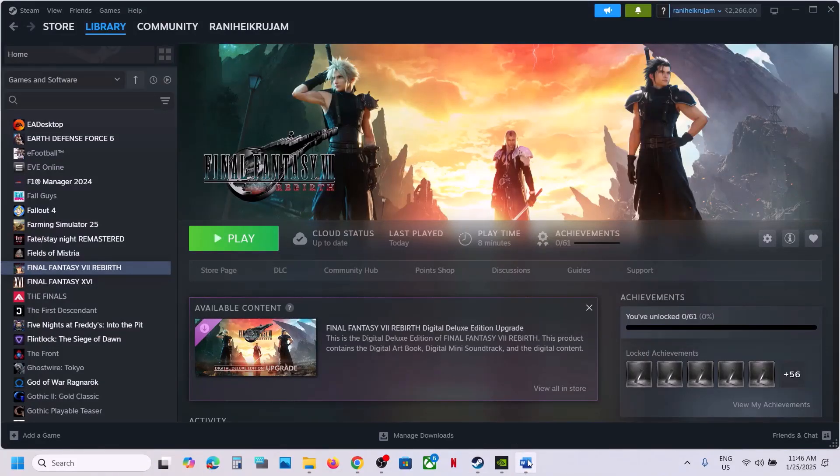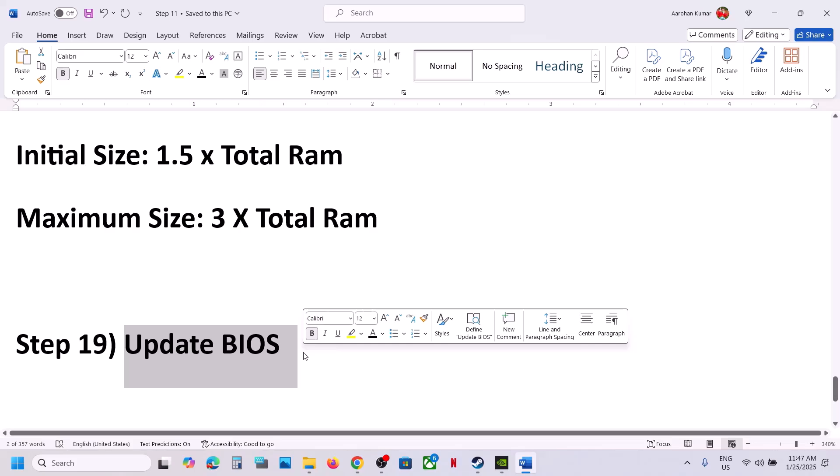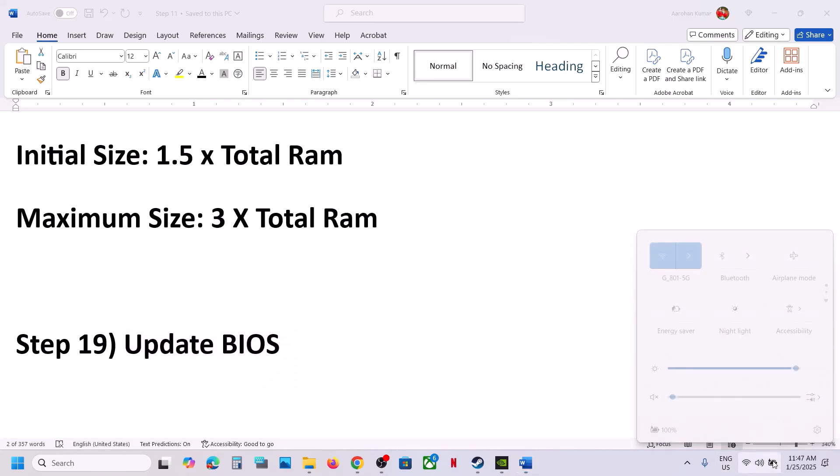The next step is to update the system BIOS. Go to your system manufacturer's website — Dell, Lenovo, or whichever brand you have — select your model number, find the latest BIOS update, and install it. For laptops, make sure the battery is above 10% and the AC adapter is connected before updating. Do not unplug the power cable during the BIOS update, as the system will restart. After the update, log in and launch the game.